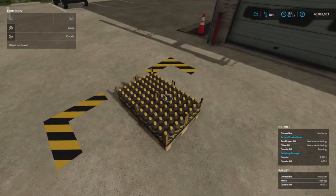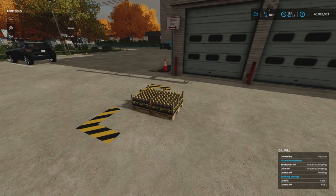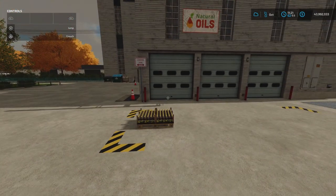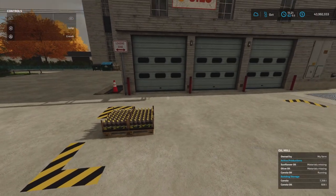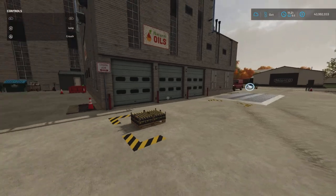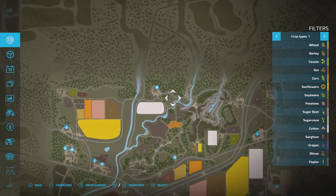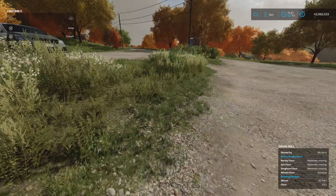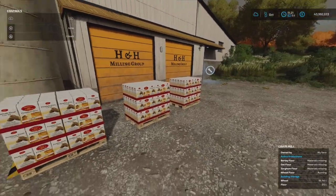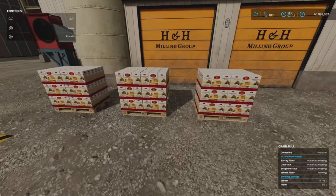Our oil mill has produced its first pallet — 930 kilograms, 1,000 litres of canola oil — and the next one is running at 606 litres. So canola oil is being produced as well. There's no further production line from here; I can take that pallet to a sell point. Back at the grain mill, we've got three pallets of flour sitting here. I can take that flour elsewhere — down to the bakery if I want, or to any sell point that takes flour.